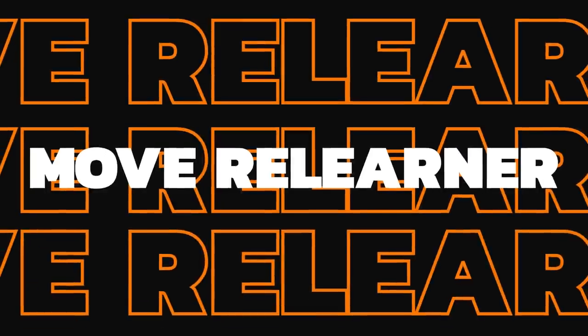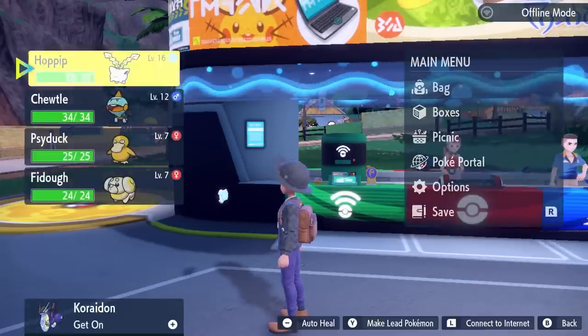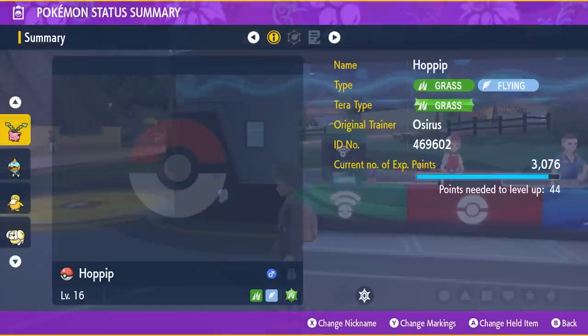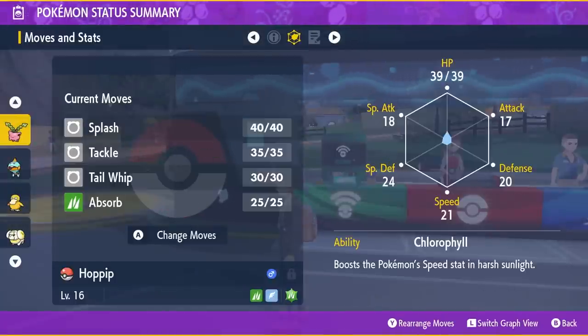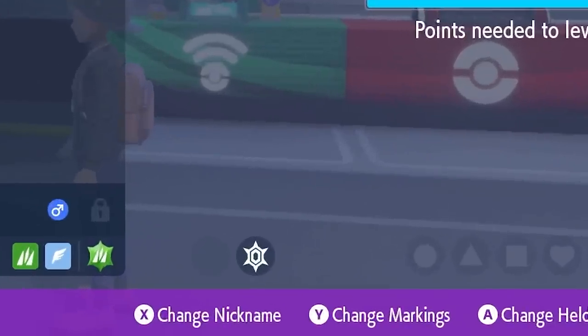There are some really nice quality of life changes added to Pokemon Scarlet and Violet. You are now able to go into the summary screen of a Pokemon anywhere you are in the region and use the relearn move function. You can also use the nickname function in this same screen.